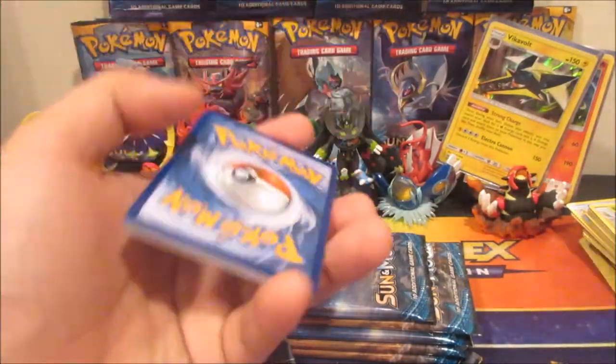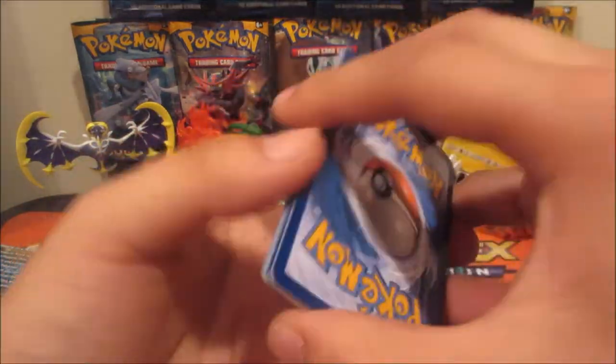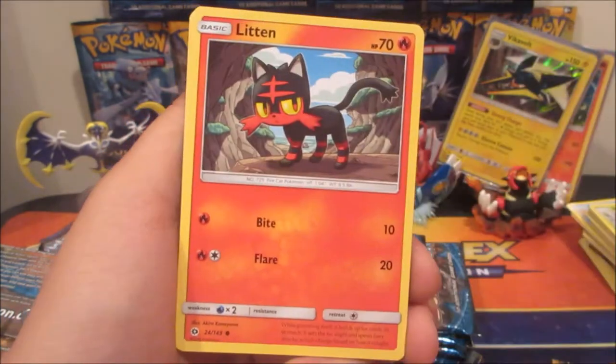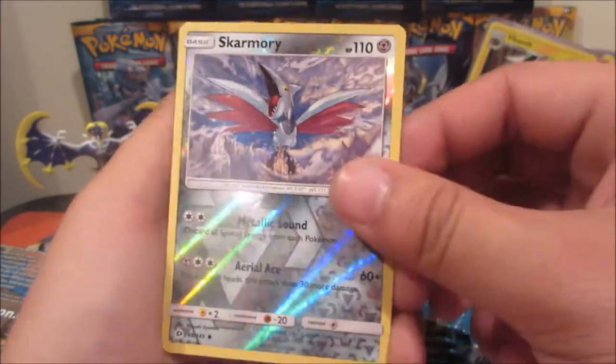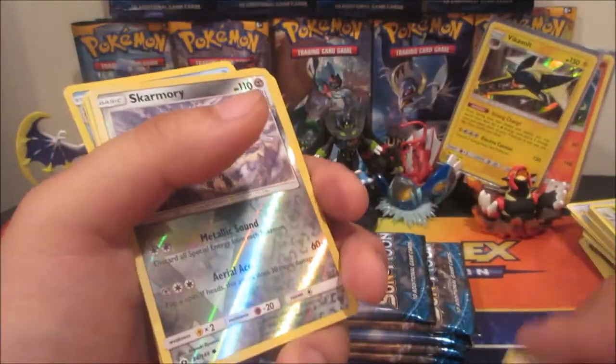Next pack. We got a Rowlet, Yungoos, Torkoal, Litten, Stufful, Metal Energy, Rare Candy, Wishiwashi, Herdier, Skarmory reverse, and a Clawitzer. Nothing special in that pack.